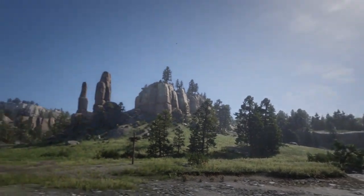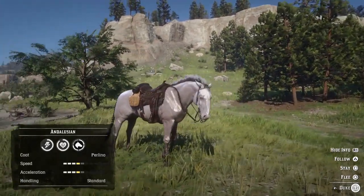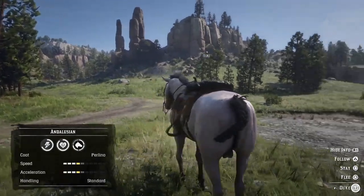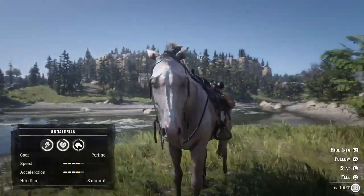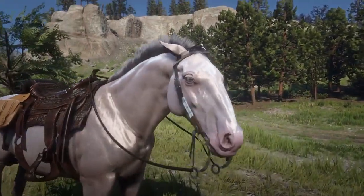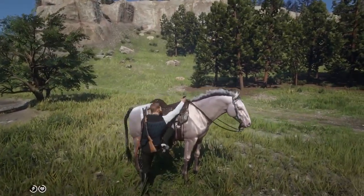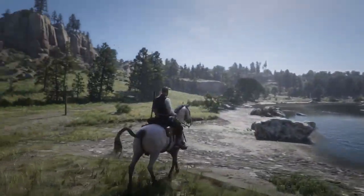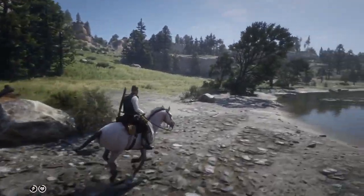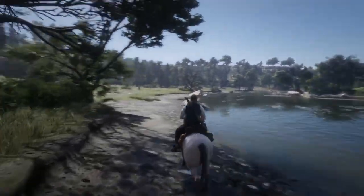For number 4 I decided to go with one of the newer horses, the Andalusian Perlino. This horse was actually free a couple of months ago — I think only PlayStation 4 had it for free and I still use it. It's a cool horse, I have it to level 4. I like this horse — especially the coat. When it's wet it shines and I just really like this coat. It looks cool with the Mohawk and all that.